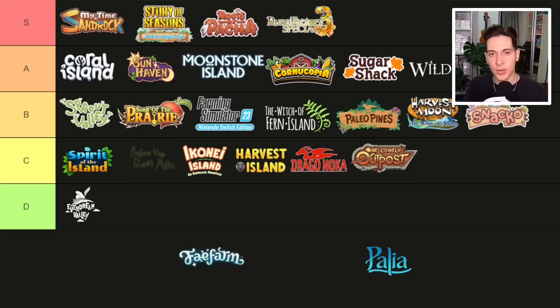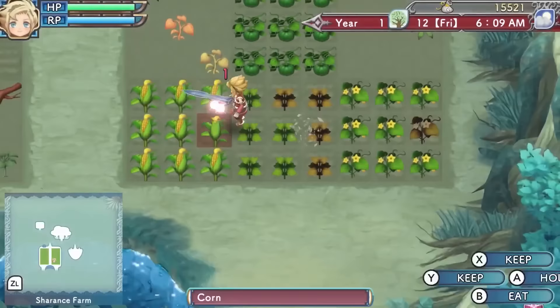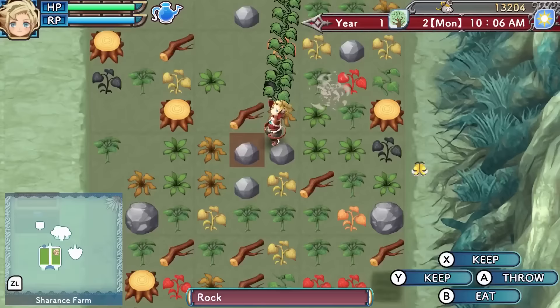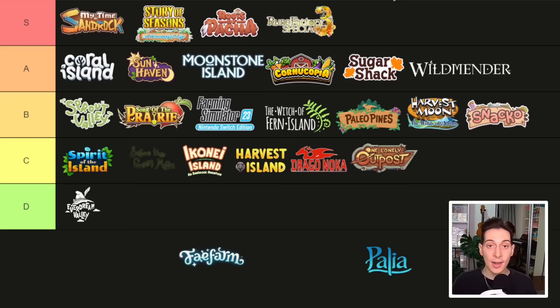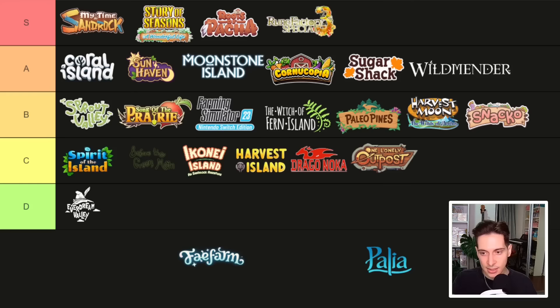Next we have Rune Factory 3 Special, and I'm putting it in the S tier. This is a remaster of Rune Factory 3 — similar to what they did with Rune Factory 4 Special: revamped graphics, redone assets, and added things like the newlywed mode. It could have been nice to have modern features like same-sex marriage or playing as a girl, but this is a pretty old game at its core. It doesn't have as many quality-of-life features or as much content as newer Rune Factory games, but it's still a lot of fun. The story is shorter — you can finish it in about 15 to 20 hours — so if you want to play a Rune Factory game without committing 50 to 100 hours, this could be a good one to start with.